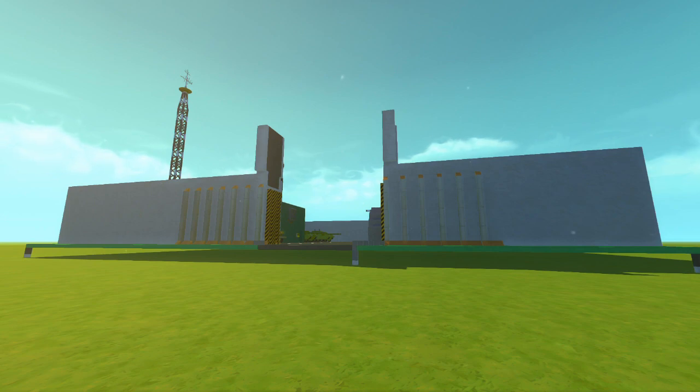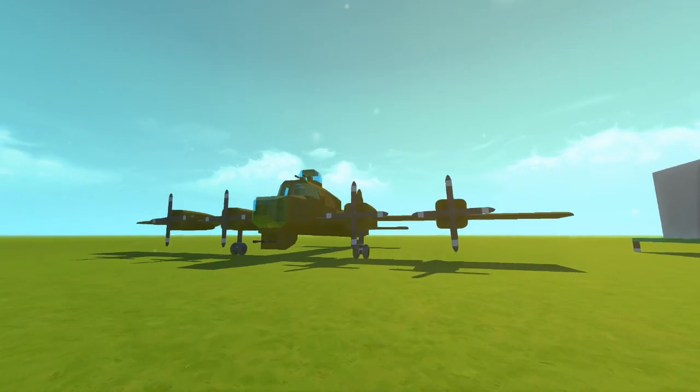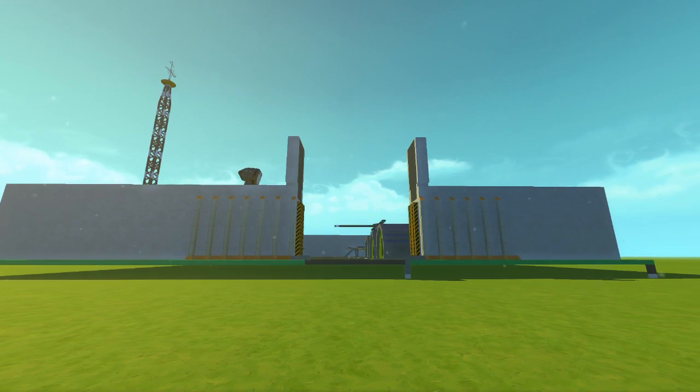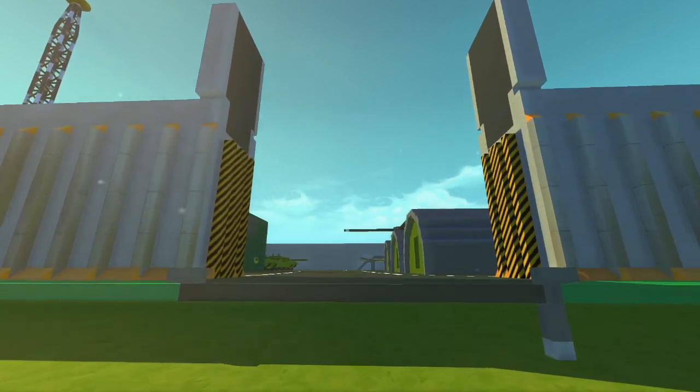We're going to do a little tour of the army base to see what it looks like before the destruction, and we also have the finished bomber plane right here. We have this loaded up with bombs — I'm going to give you guys a quick tour of it as well, and then of course we are going to start dropping the bombs. It's going to be loads of fun with tons of destruction, so let's get to it!